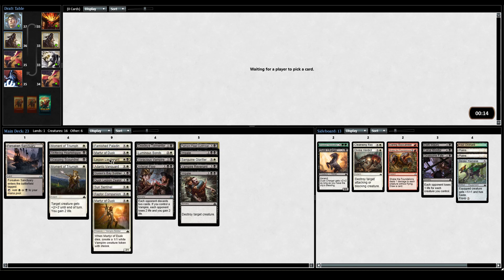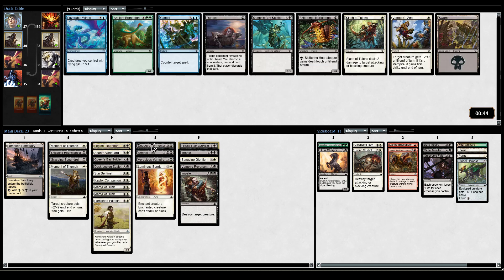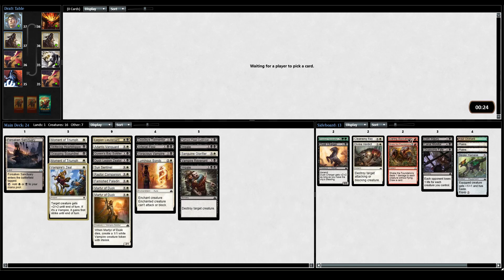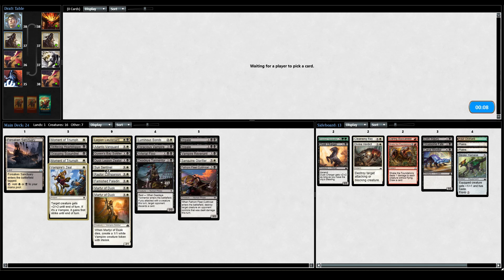Our deck is pretty medium. Vampire Zeal - that's actually pretty good in this deck, better than more 2-drops. With all our 2-drops the first strike is really important when we have 2-1s. Maybe this is a Dusk Charger deck. I guess we do have enough playables already, just seeing what there is to cut. Glorifier is good. Cutthroat actually could be nice. This deck is not too bad. Upgrading to a Queen's Bay Soldier could be good - first strike and the pump from the Lieutenant is pretty relevant. We definitely have outs to be early aggressive because we have 3 combat tricks and a lot of 2-drops.